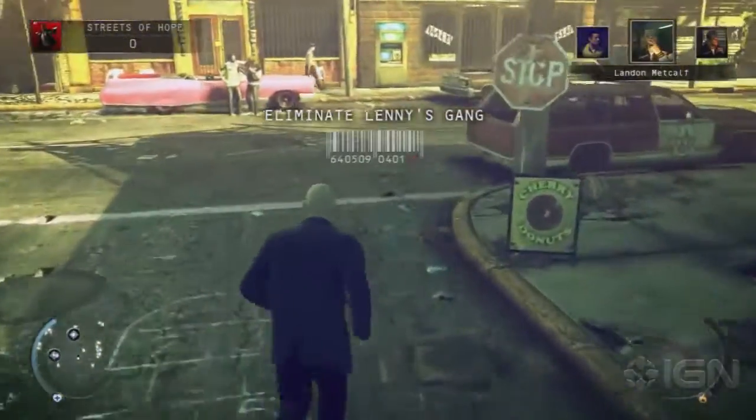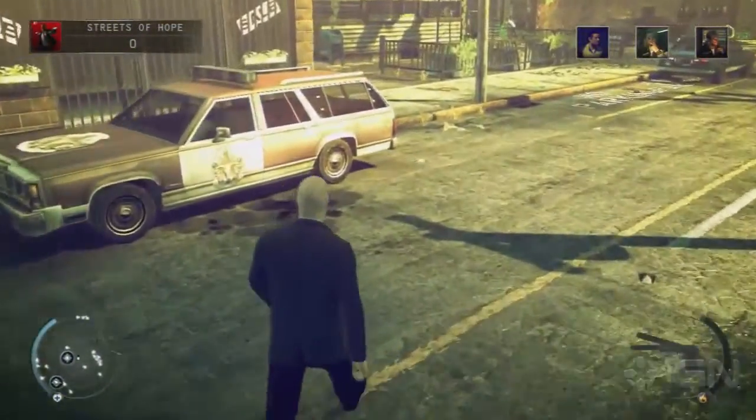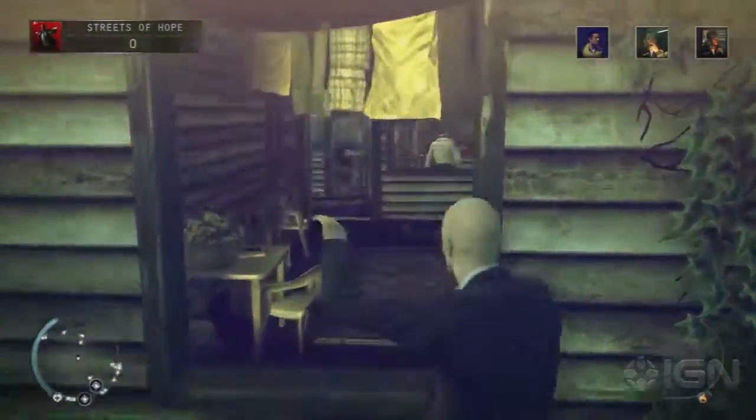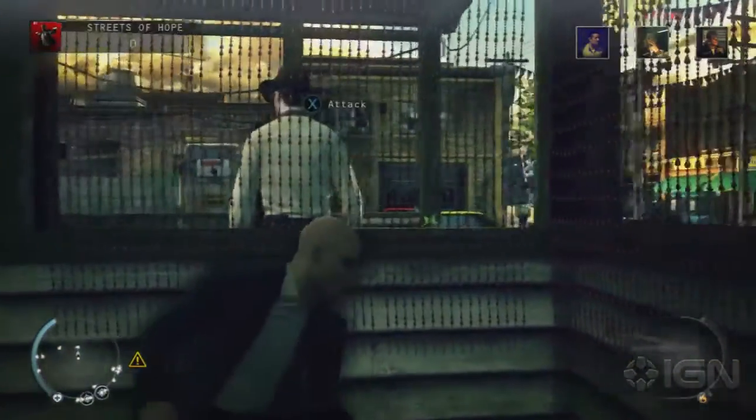The first challenge we're going to go after in Shaving Lenny is 'Oil is Thicker than Blood.' First, you want to head down the street to the right and then sneak in through this window of the porch of the house that leads back towards the scrapyard.